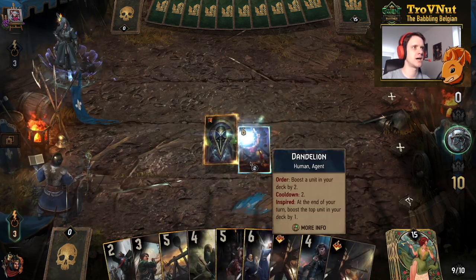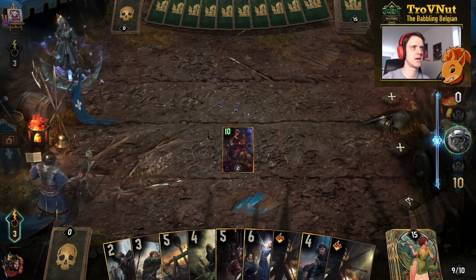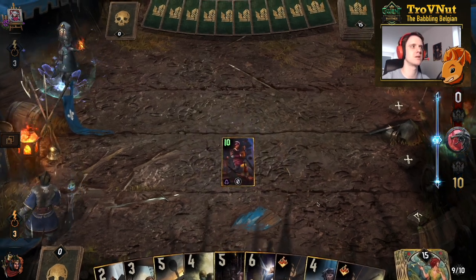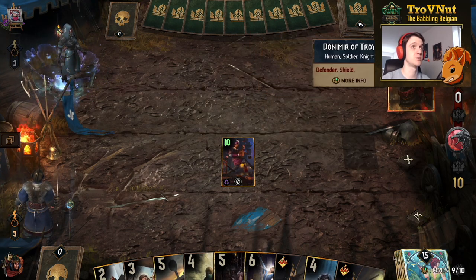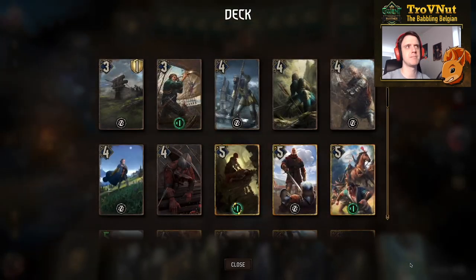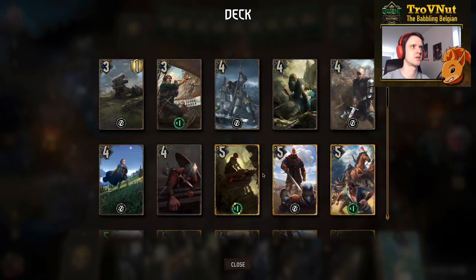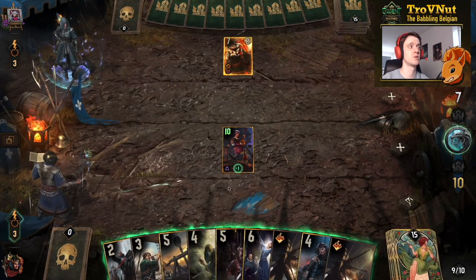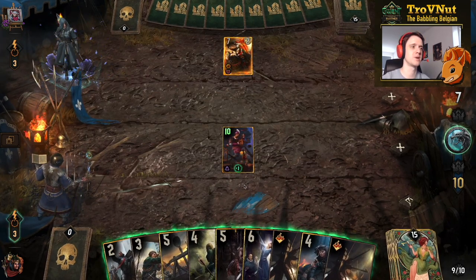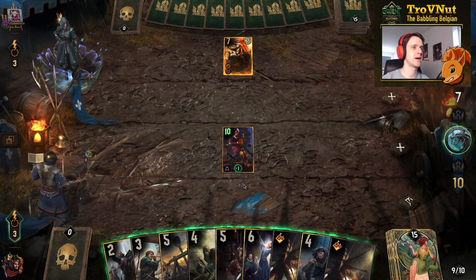Let's start with Dandelion then. I'm going to use the veil on Dandelion to start, and now our top card is boosted. We can check what the top card of our deck is — it is a commando. So if I had cards to pull the top card, it would be that commando. We get Voimir now, and of course there's a defender so there's nothing we can do against that.